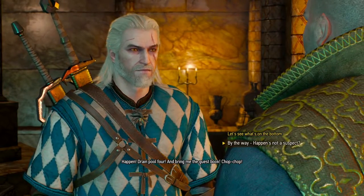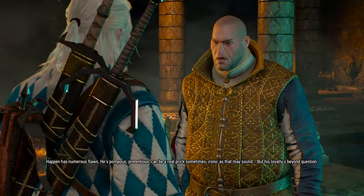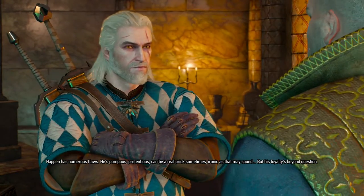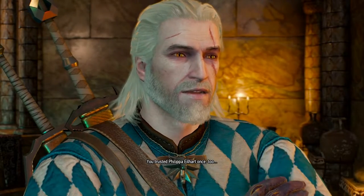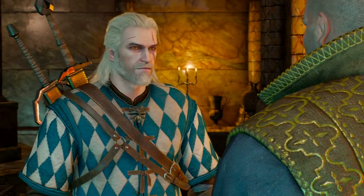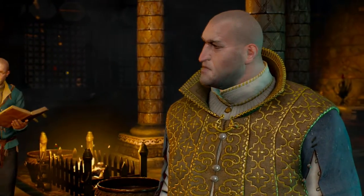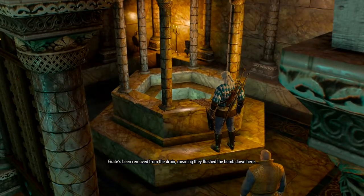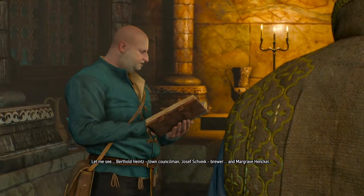Maybe we should ask if he trusts this Happen character. What about Happen — could he have overheard mention of the vault? Has access to the bathhouse whenever he wants? Happen has numerous flaws — he's pompous, pretentious, can be a real prick sometimes, ironic as that may sound. But his loyalties are solid. You trusted Philippa Eilhart once too. Don't push it. Happen brings the ledger. The grate has been removed from the drain, meaning they flushed the bomb down here. Who used this pool the day of the break-in? Burtle Heights town councilman, Josef Schweik, brewer, and Margrave Henkel.